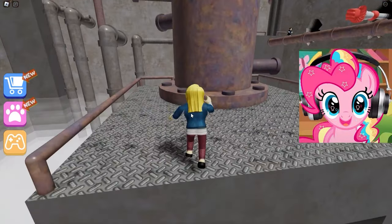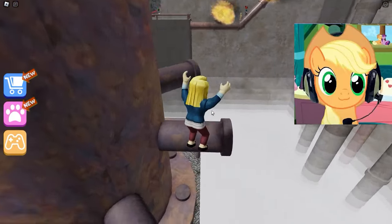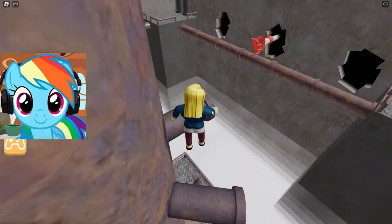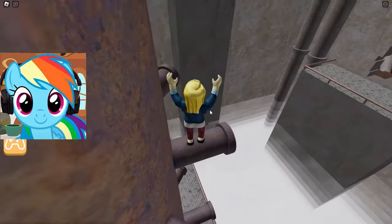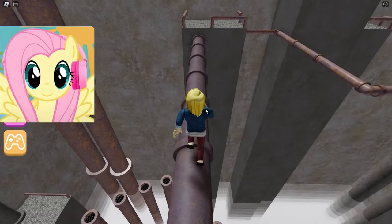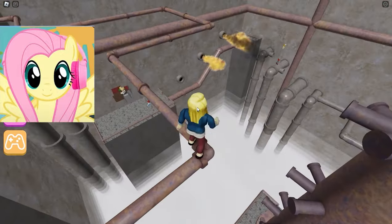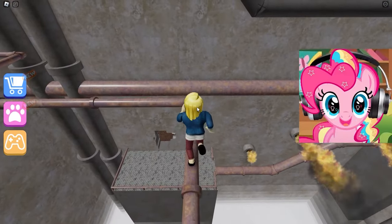Now you need to jump on thin pipes — the main thing is to hit them! The tasks are getting harder! Now we are going to have to climb up that rusty pipe and probably get somewhere by now! I am very curious about the end of this escape! I think it is going to be a very tall pipe because we have been down here a long time! But the main thing is that we do not lose spirit and want to completely pass all these tests! So we were able to climb this pipe and now run on!